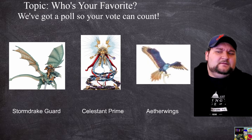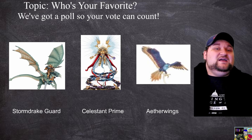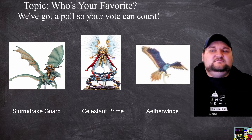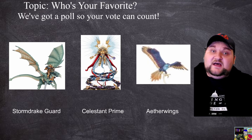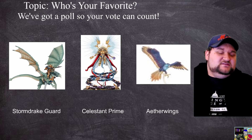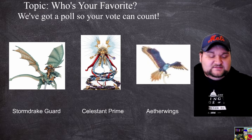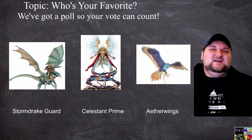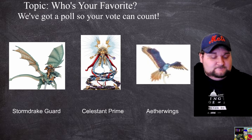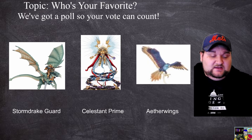First, on the far left of your screen, we have the Storm Drake Guard — the problem child of third edition. We got dragons back and then they just ran everybody over. 'Oops All Dragons' became the army, the meme, the myth, the legend. They did a lot with strong movement 12, 9 wounds, coming in a pair of two. You can bump them up to a unit of four if you're a Stormcast player, but as an ally you're only ever going to be able to bring in a unit of two.